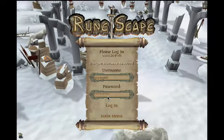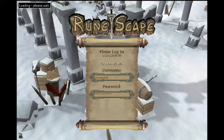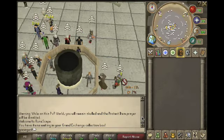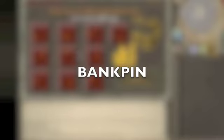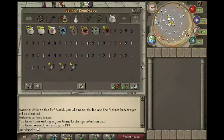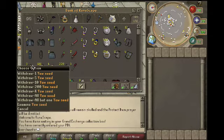I'm about to log in right now. Let's go to the first step — as you can see, this is my pking tab. All the supplies I need for pking basically: the runes, the glories, the sharks, and some juice to get EP.